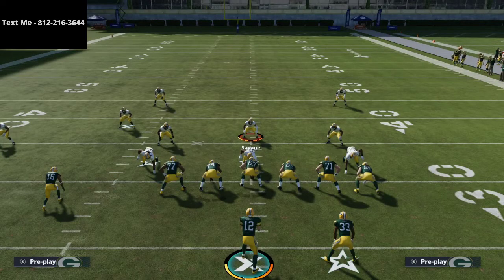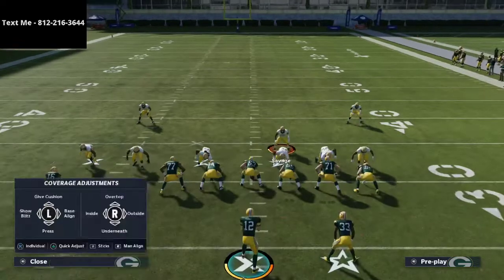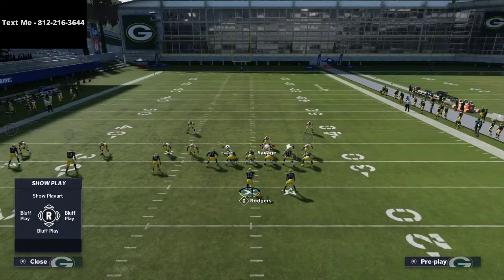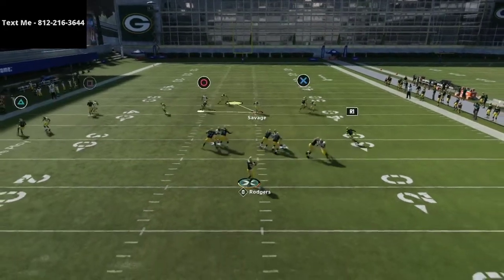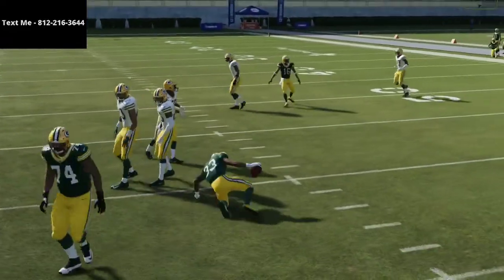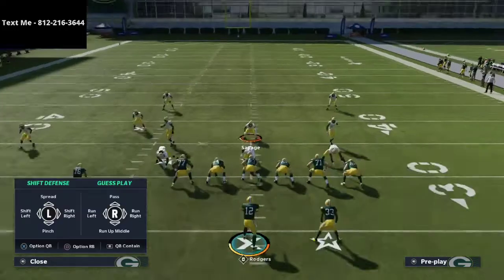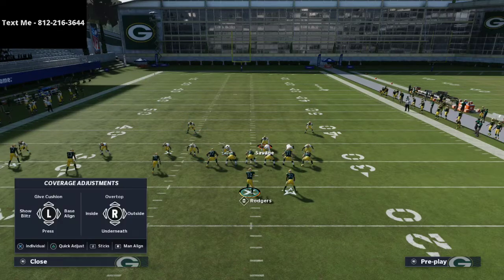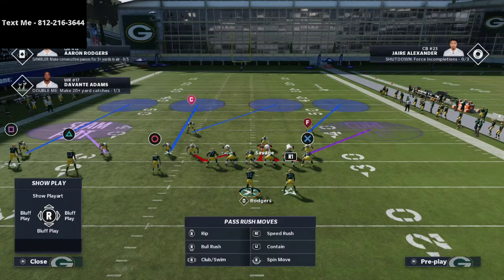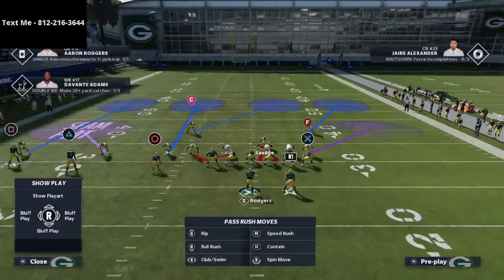What about a Texas route? With a cloud flat there and watching the running back, he's wide open on the Texas route. There's also another route out of trips tight end that only the best players use — a delay fade to the tight end. So you could face a Texas route and a delay fade. Here's how I deal with it: man up circle, then hard flat the linebacker and bluff blitz the defensive end.